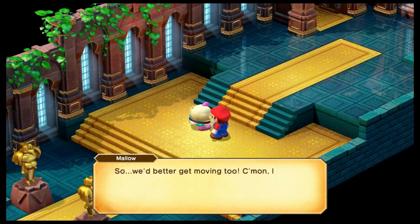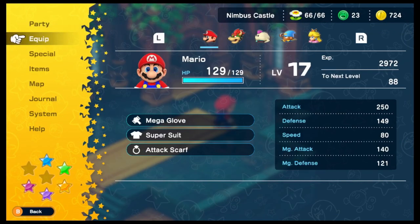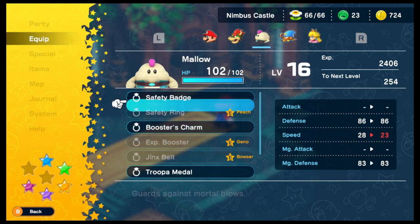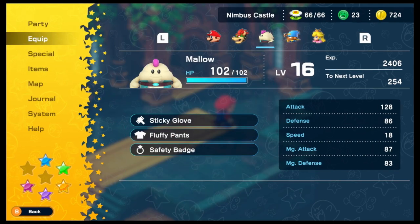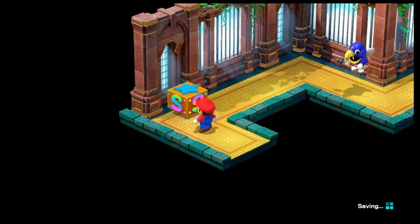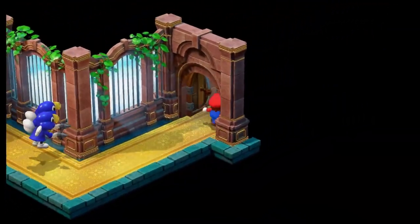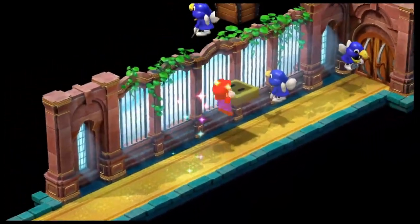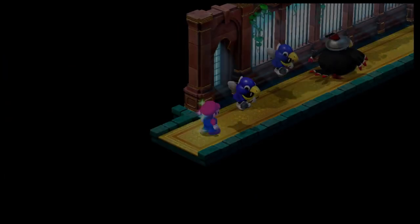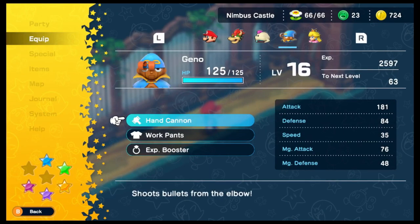Let's put Mallow in this fight — we haven't used him much and he feels appropriate here. Give him the Safety Badge. There's a Star Man — let's see if we can get a Gino level up. No Gino level up — the XP Booster wasn't enough to push him over, so we're not going to use him in the boss.